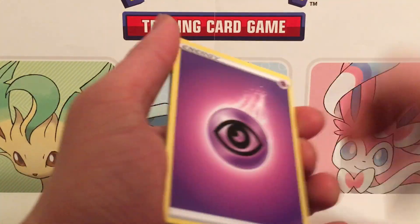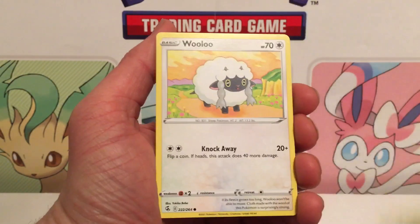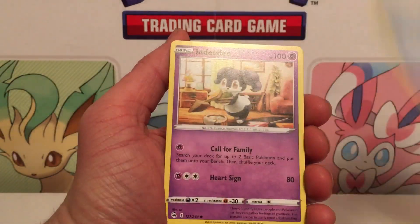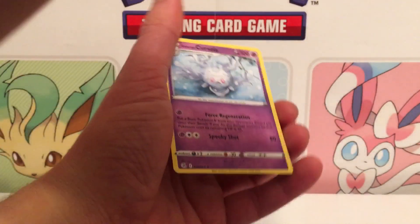We all know what I'm looking for — I'm looking for those Mews. Mew has been hiding from me, very elusive the last couple of openings. We got an Electro — pretty sure it's a reverse I don't have yet — and a Glaring Corsola.